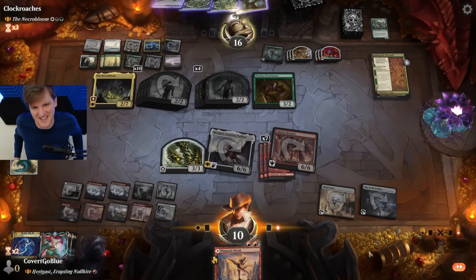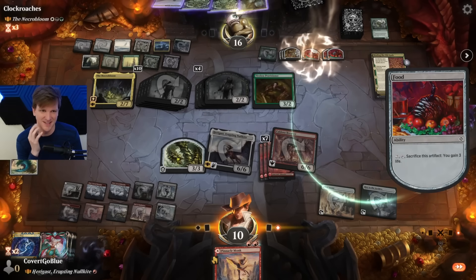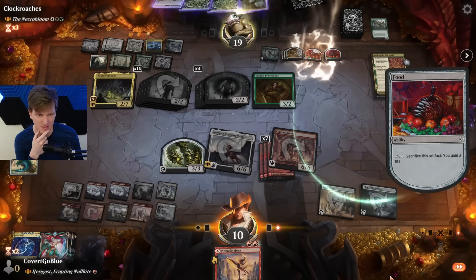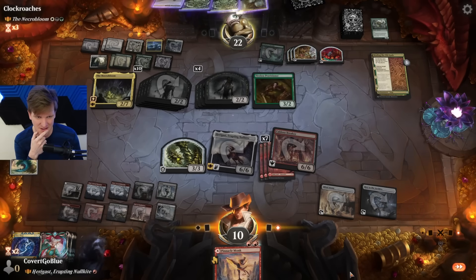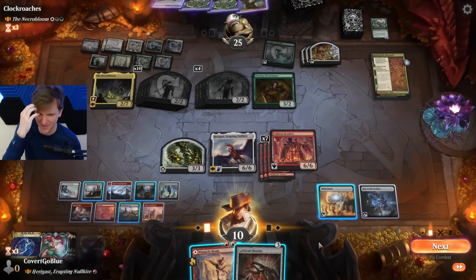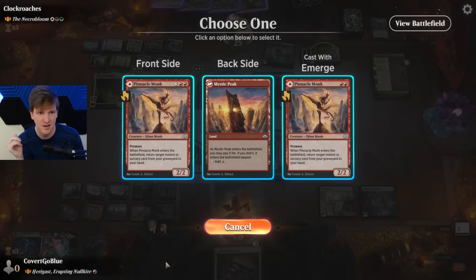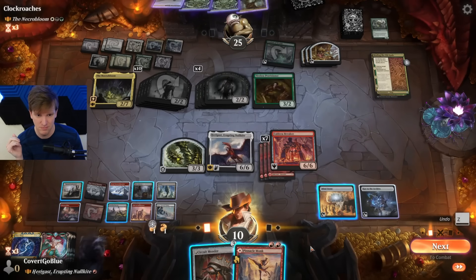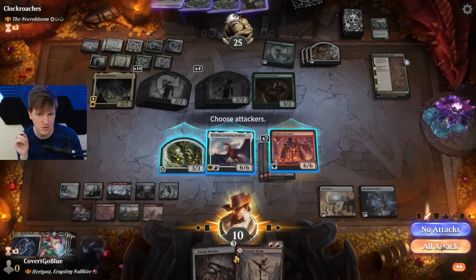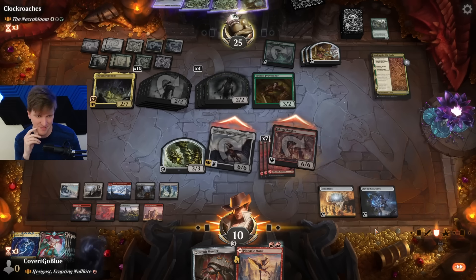We need to draw a giant Eldrazi now — it's been a minute. I think now is the time. It's going to be hard to get there because of the food. We do have to find a way to clean up the battlefield. Circuit Mender — and that's what we call not it. Can I call Monk? Oh — cast with Emerge? Combat first then. Yeah, creatures have Emerge, not just colorless creatures — big difference. Oh, they're going for the Breaker — they want to give me the lands.